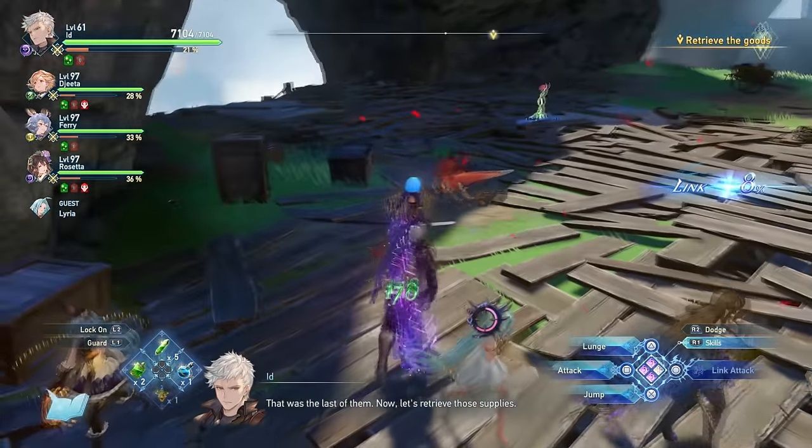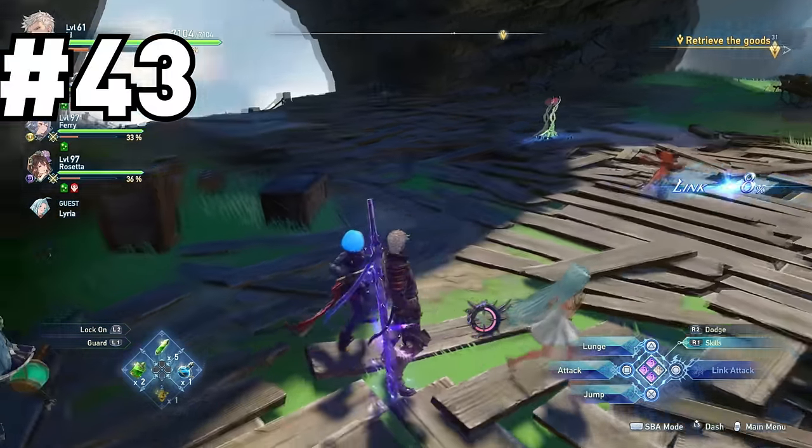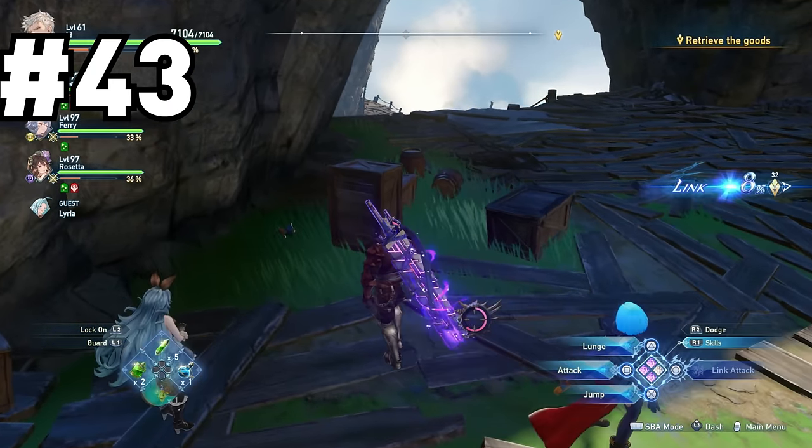Literally right near the second cart itself, you'll actually find a phantom chest after you clear out all the enemies. Just a few steps away from that is another crab. And that's all you need for this section.